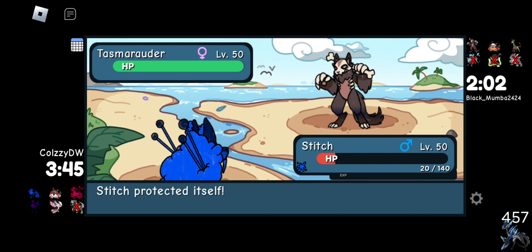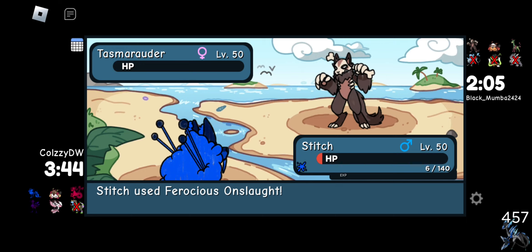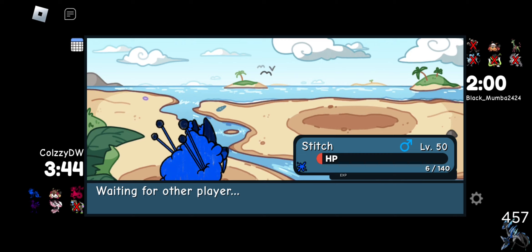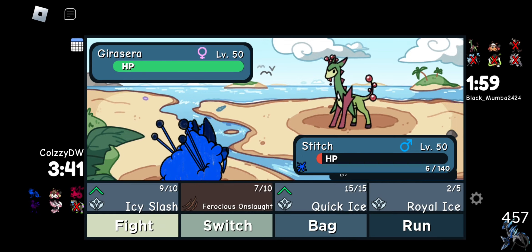I actually realized we don't counter the Sumo because I forgot the recent change. Would we kill a Jiracera — that's the question. I figured, why not use Royal Ice just in case they're a Swift Talk user. Alright, that's dead. We got one more use out of this thing. They'll probably go to Sumo — if that's the case, it is what it is. They send out a Jiracera.